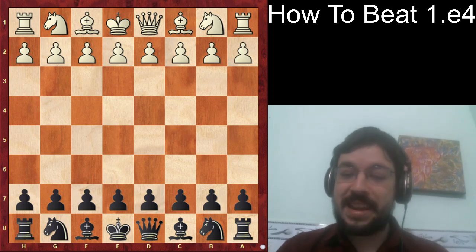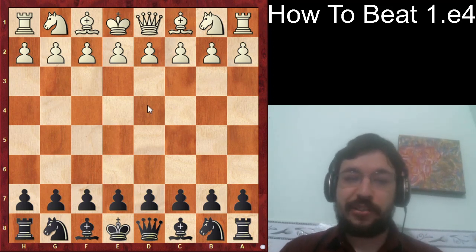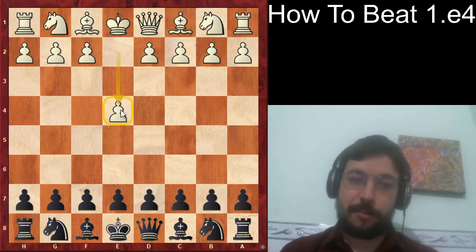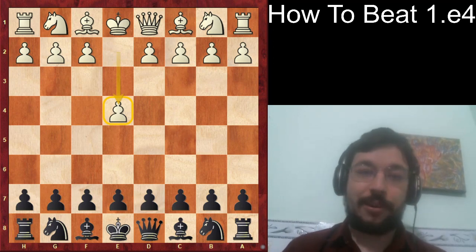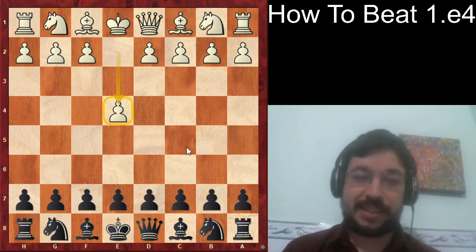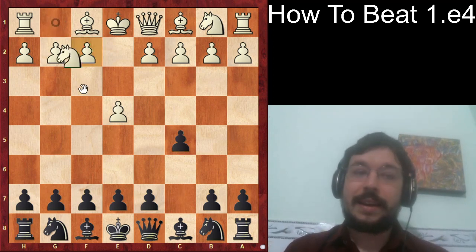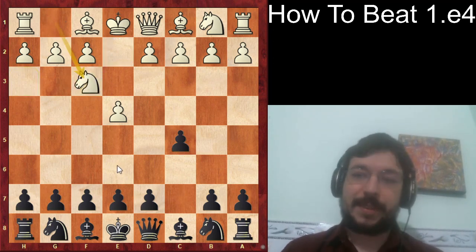Welcome to how to beat e4. In this video I'm going to show you the very best line to play against 1.e4 — the most common move — if you are playing at a 1600 level, as shown by elite chess statistics. The best scoring line for Black at the 1600 to 1800 level is to play the Sicilian, and specifically the Sicilian with e6.